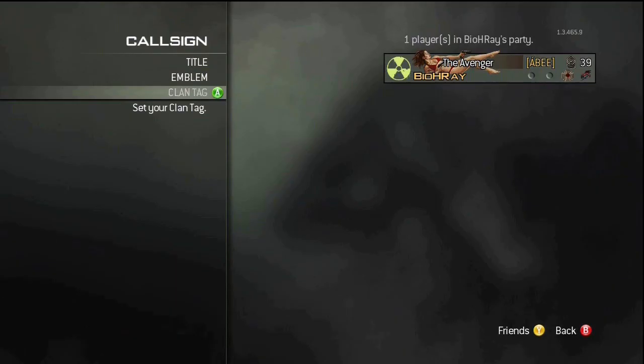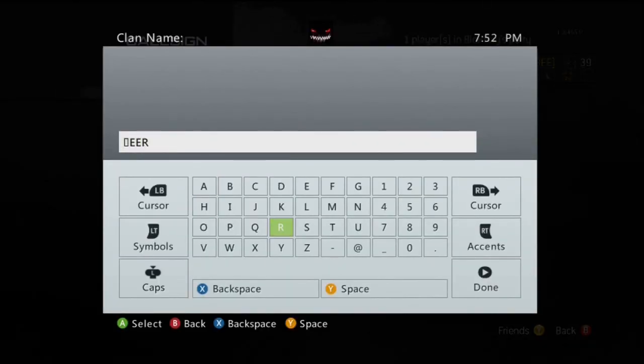Go back in, add the R, and you'll see the A-acute B turned into a little square or a rectangle, and there you have it.